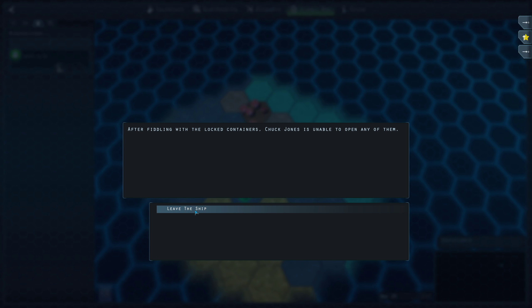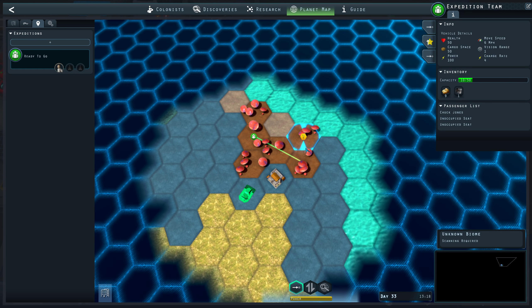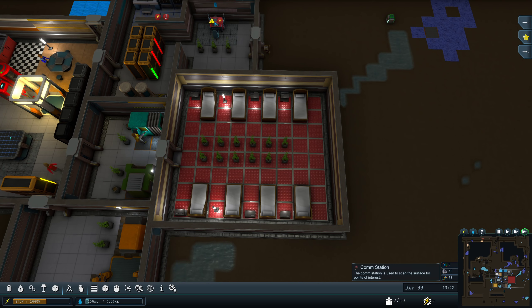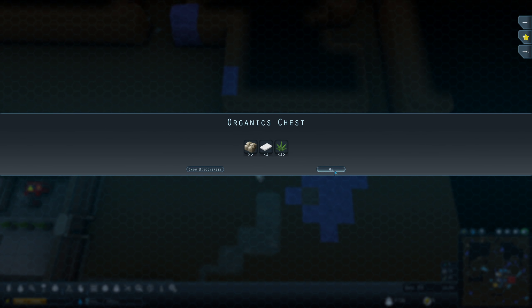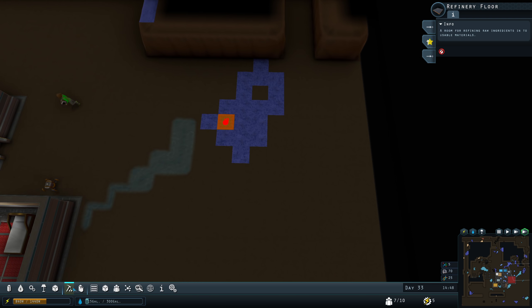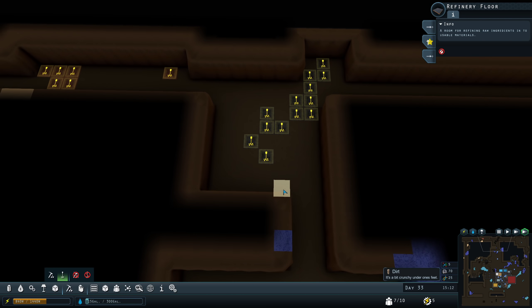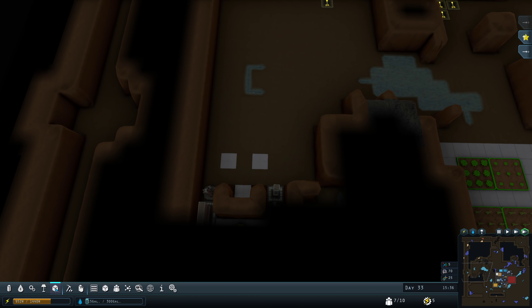29% chance — it was locked, he couldn't figure it out. The operations console will keep generating points of interest, so there's no real consequence for failing repeatedly. However you feel about that — you can just keep messing up and it doesn't really have too many consequences.